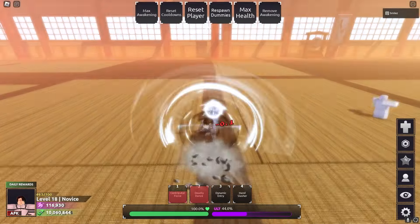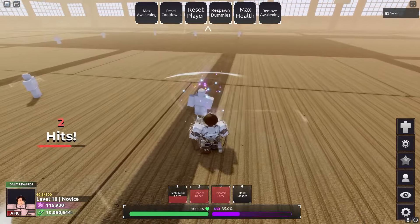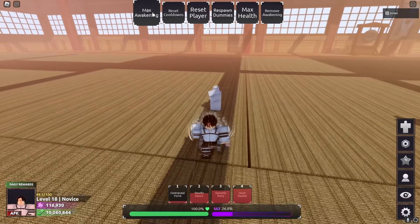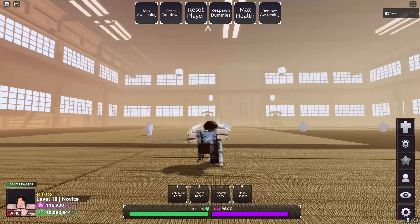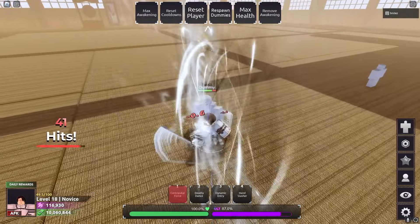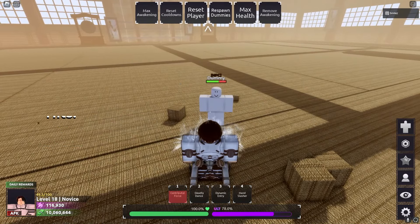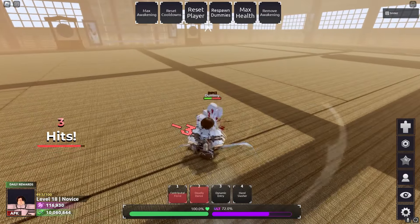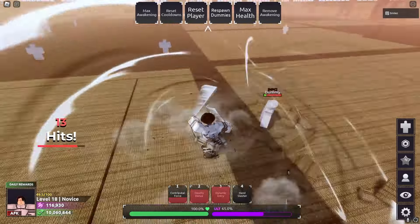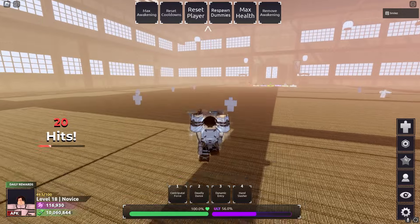Then you got Deadly Dance — this block breaks, I think. Yeah. Then you got Dynamic Entry — block breaks. Enhanced Slasher does not block break, as you can see. Alright, let me show you all the moves. Contraputal Force does not do a lot of damage. Then we got Deadly Dance, then Dynamic Entry, then Hand Slasher.